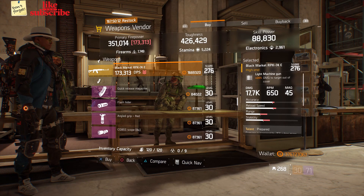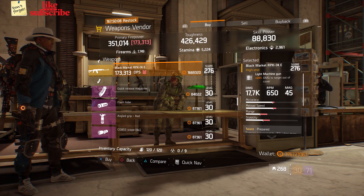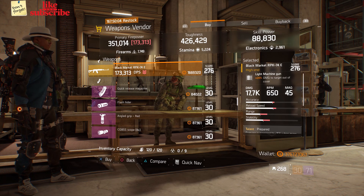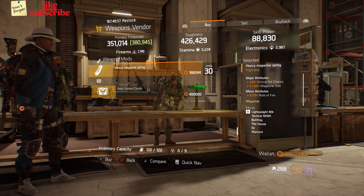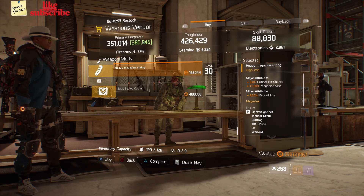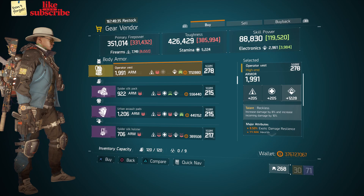Still at Base Operations, head over to the weapons vendor. We got a Black Market RPK-74E with a gear score of 276, it has 20 damage to targets out of cover, and the talents are Prepared, Adept, and Accurate. Also here we got a Heavy Magazine Spring with three percent crit chance, 11.50 magazine size, and 9.70 rate of fire.